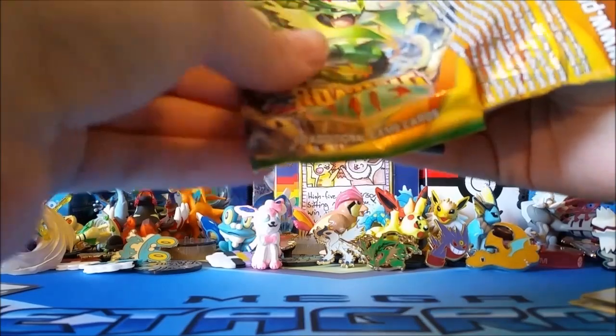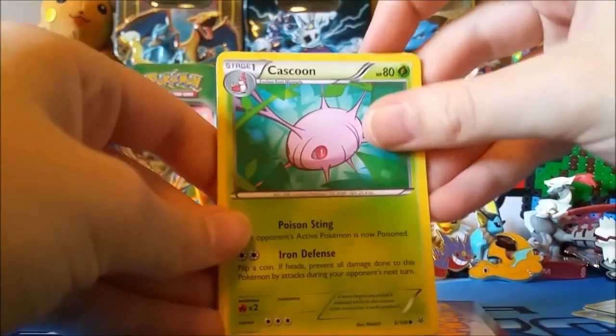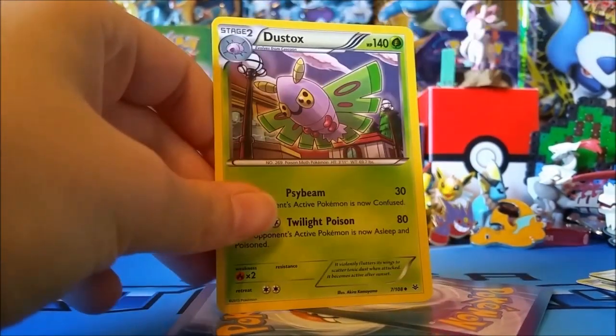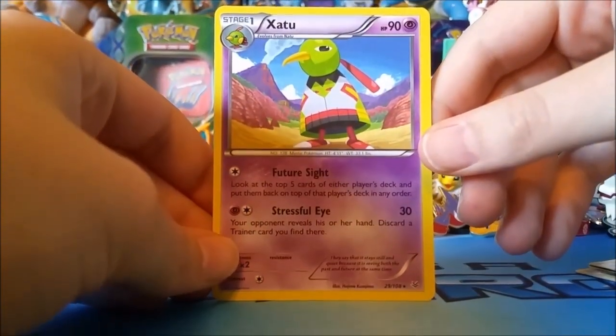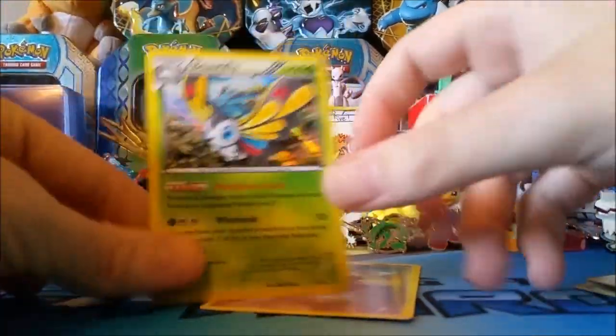I've heard some people got really great pulls out of this blister and some people got not so great ones — hoping for really great ones. Opening the last pack: Cascoon, Meowth, Shuppet, Gligar, Voltorb, Unfezant, Dustox, and a Wally trainer — not bad! My final rare is... oh, I thought I was gonna kick Tyler's butt. It's just two points total for this blister.